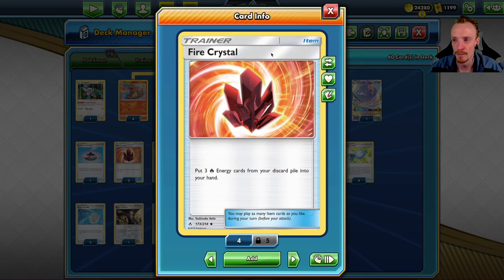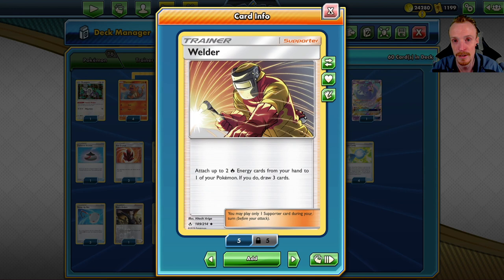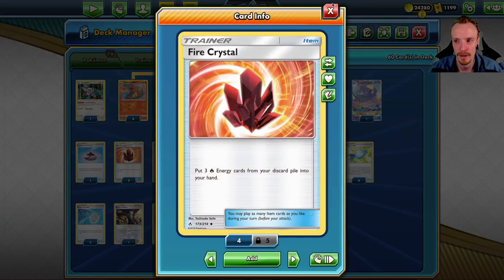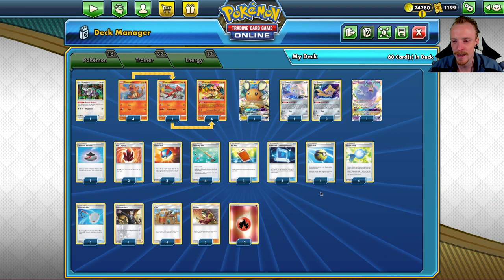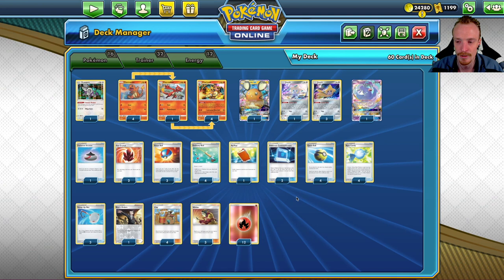We've got two Fire Crystals as well — they fetch energies into hand, which is really useful. We're running three Welders too. Whilst we're not dependent on Welder — which I like about this version — they create some explosiveness and provide extra draw through supporters. Fire Crystals work really well with Welder, or even standalone to pull a Fire Energy into hand for that extra damage boost. We've got lots of Ball search, recovery including Power Pads, plus Dedenne and Oricorio for consistency.